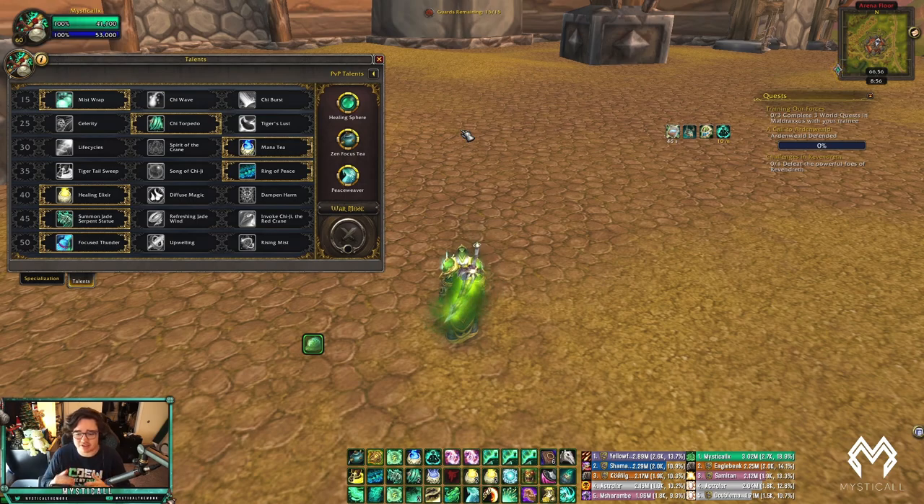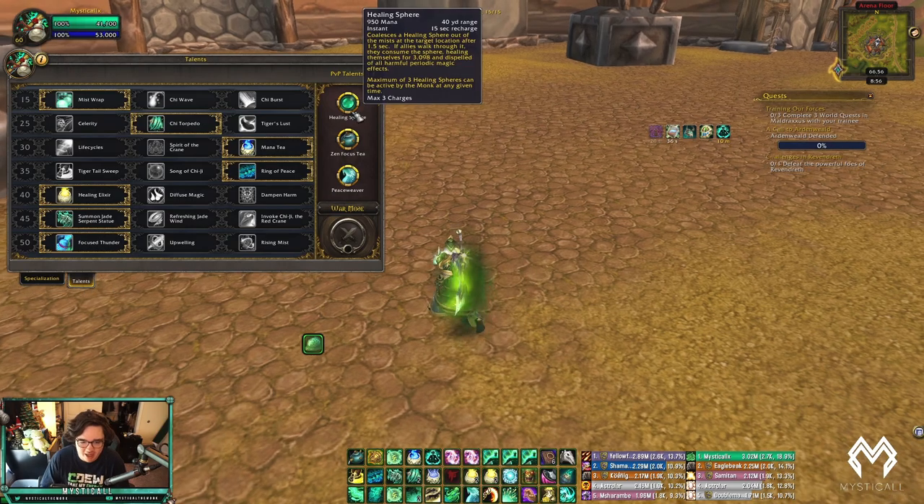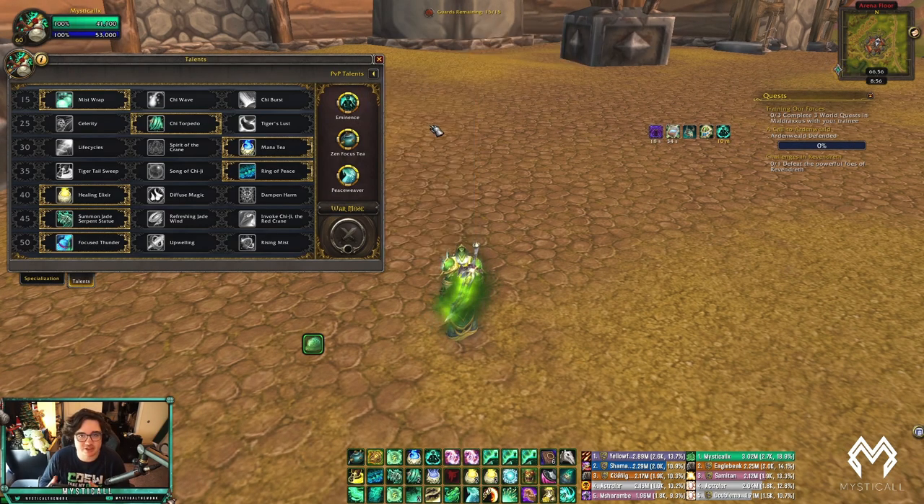Here are some specific PvP talent setups by scenario. Against double melee like Demon Hunter/Warrior, I'd play Eminence for stun escapes, Grapple Weapon for Warrior damage, and Chrysalis for the cooldown reduction. That setup stops damage from Warrior or Demon Hunter swaps to you, while Chrysalis provides a good defensive cooldown.